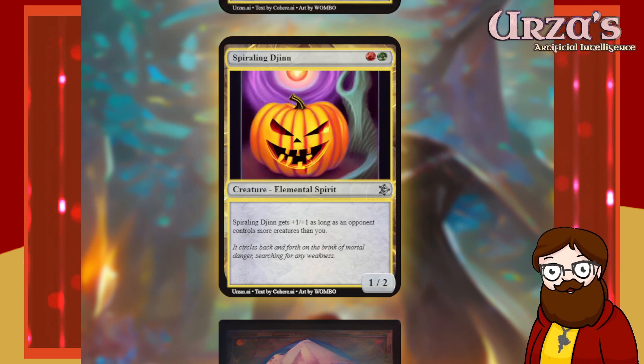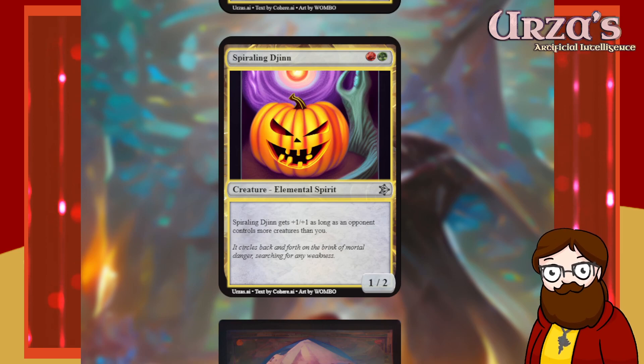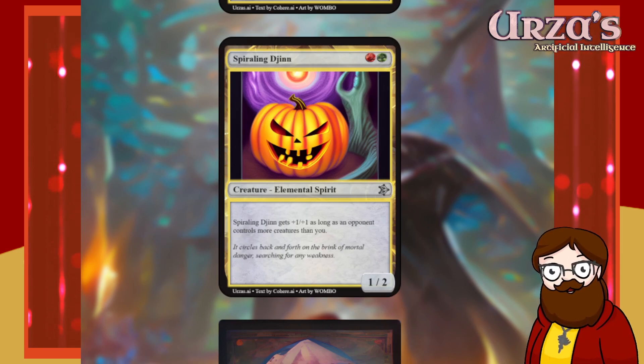Spiraling Jin is a 2-mana green and red 1/2 elemental spirit. Spiraling Jin gets +1/+1 as long as an opponent controls more creatures than you. This is a really cute effect. I would be more sold if this were a 2/2 instead of a 1/2 — very cool effect, but as a 1/2 that's also multicolor I don't think it gets there. If your opponent is ahead it's a 3/3; if they're not, it's a 2/2. Still gets to stay in the set.